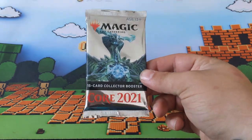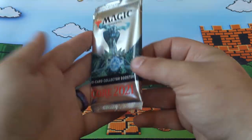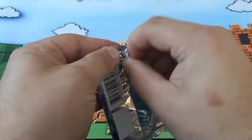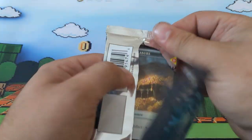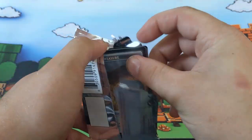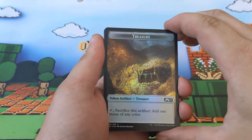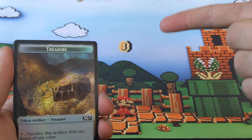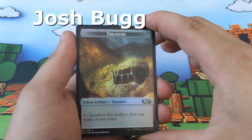Here we are with its nice foil beauty — let's see what we can pull. Actually, I should announce who won this first. This person right here is going to take home all the contents of this collector booster I'm about to open.